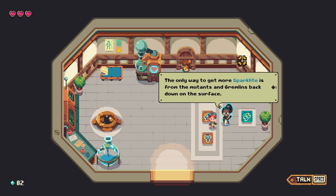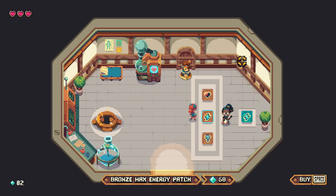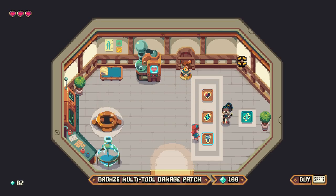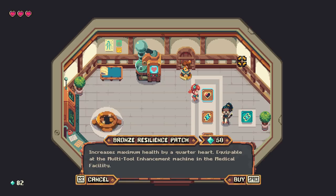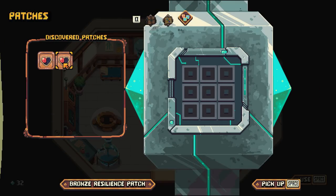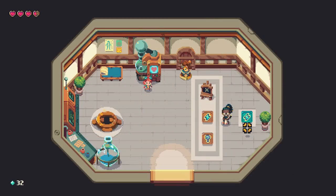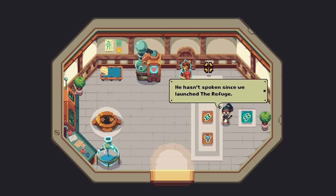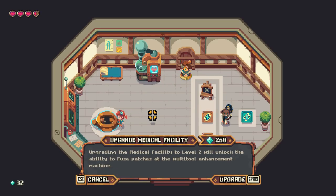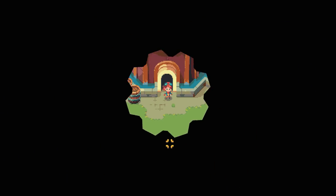The only way to get more spark light is from the mutants and gremlins back down on the surface. If you want to go back down, talk to Cruz on the east docks. So we've got a max energy patch, a max health patch, and a bronze multi-tool damage pack. I'm going to take the health first — it seems like we got slapped down pretty quickly. We can fill in all the slots. We now have a half a heart — not too bad. We can upgrade the medical facility: if we take it to level two, we get more patches at the enhancement machine.